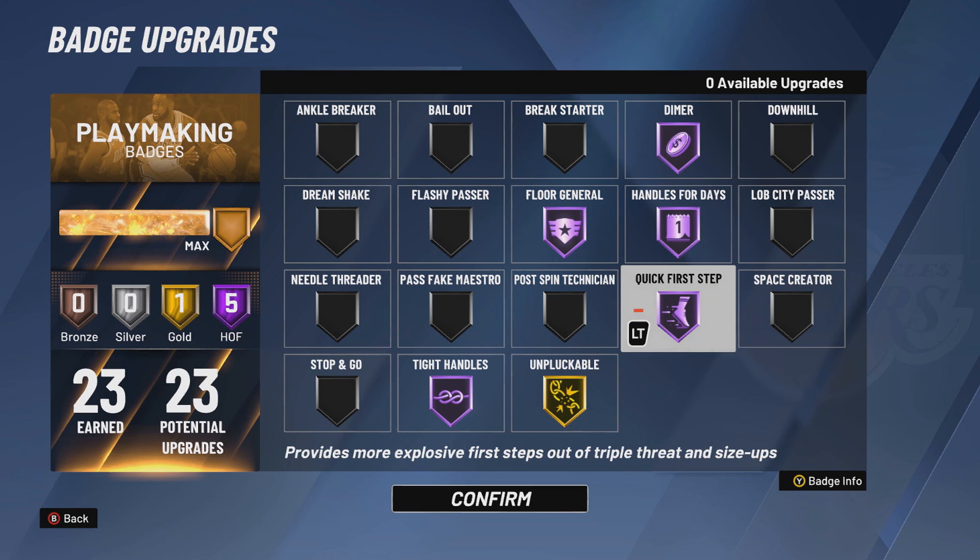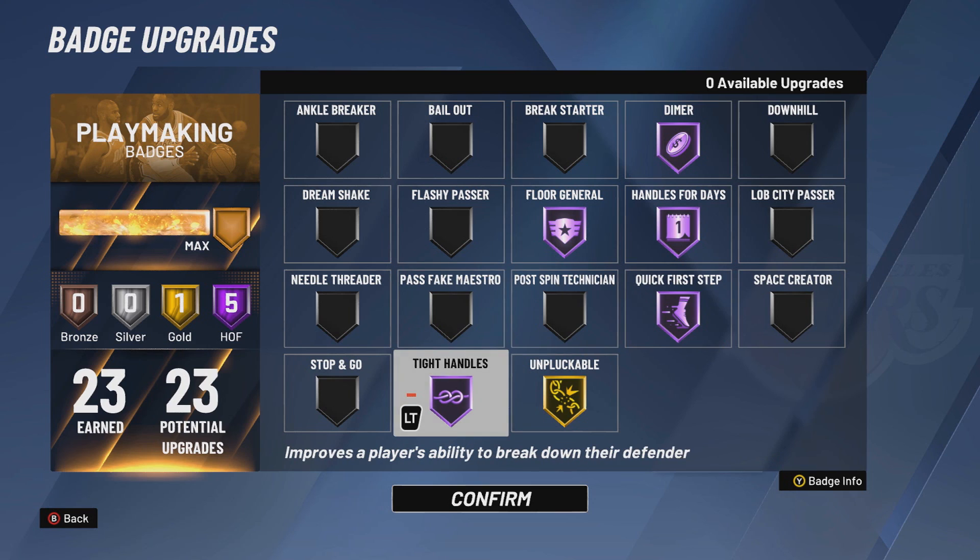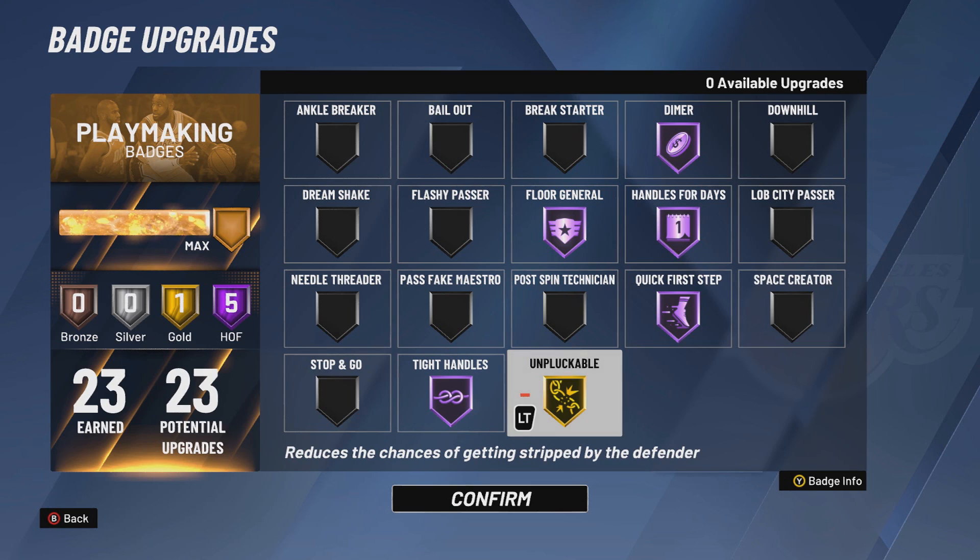Handles for Days keeps you from running out of stamina, and Quick First Step gets you the fast speed boost. Tight Handles Hall of Fame — as I showed in my best dribble moves video, it's the badge that breaks your defender every single time when you do a behind the back. If they are close to you, Tight Handles Hall of Fame will break them every single time. Unpluckable Gold — just so you don't get ripped.